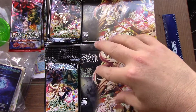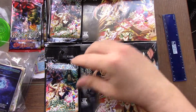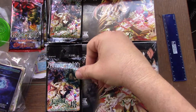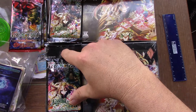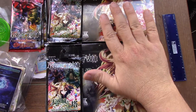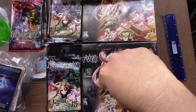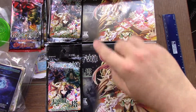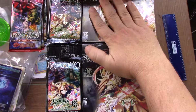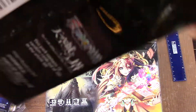Then recently somebody listed a box for $70 — $60 plus $10 shipped — and I took it immediately, thinking it would be another reprint. But when I got it I realized this person sold me a first print box. I paid $70 for a first printing box and almost twice as much, $110, for the second printing Taiwan run.